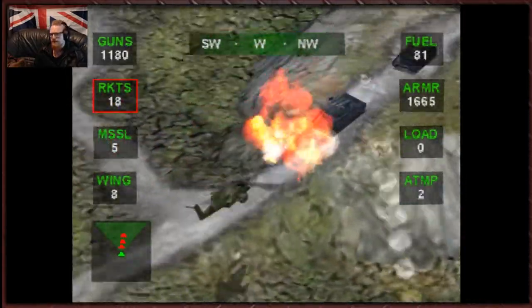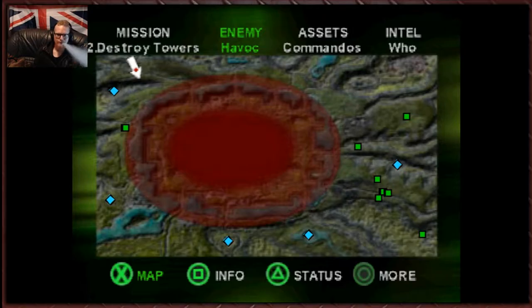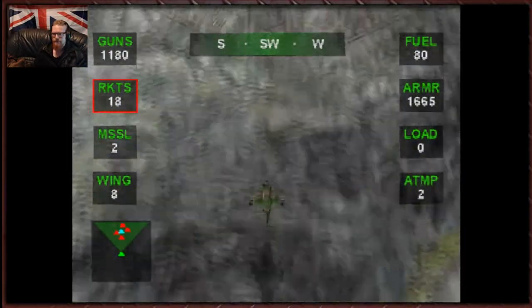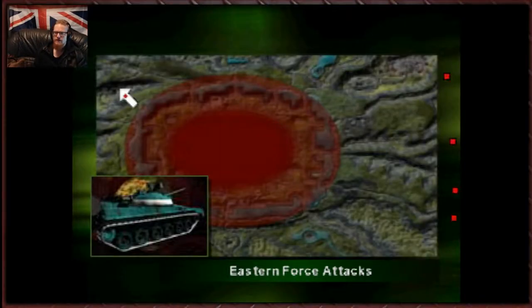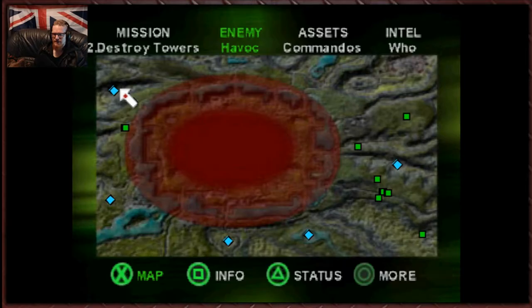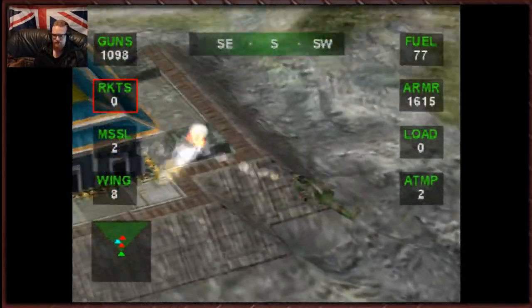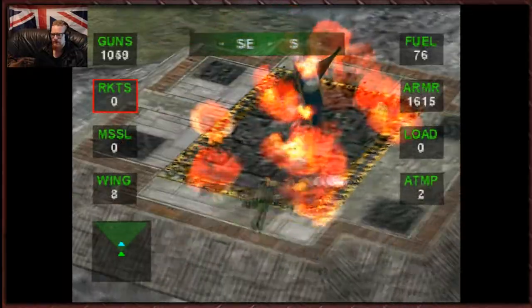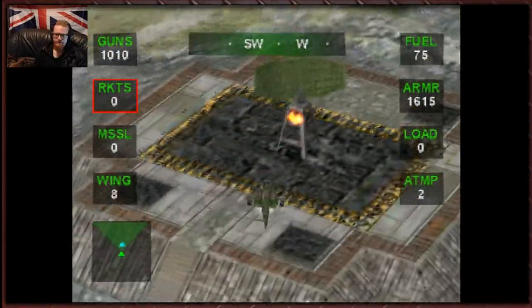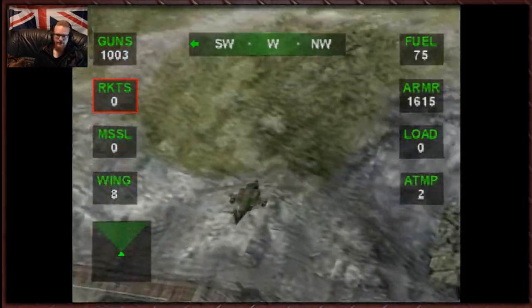Got a T-90 there that we can use, but I don't really think there's a lot of point — I'd rather have the helicopter. Where are the Havocs? Unless it was only those two, in which case we've already brought those suckers down. Air defense is gone. Yeah, a different radar design. We need some ammo. Wow, there is not a lot of ammo here.